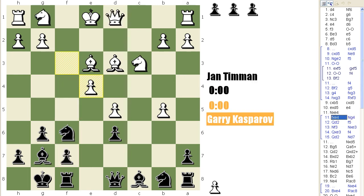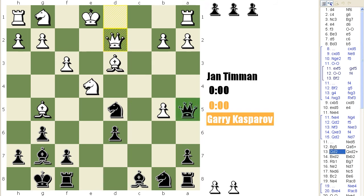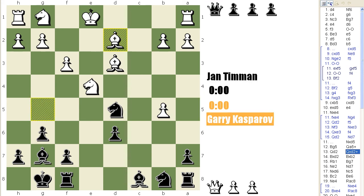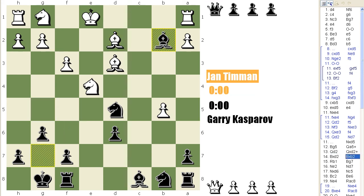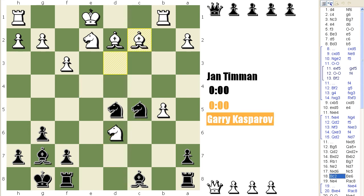Timman correctly took on e4 with the knight. Nxd5, Bg5, Qa5 check. Qd2 was played. If Bd2, then Kasparov plays Qb6. Qxd2, Bxd2, Bxd2, Bxb2, Rb1. Bxd7, Bxd7, Bxd7, Bxd6. It's all fairly forced. Nc5, Bxd5, Bxd5, Bxd2.